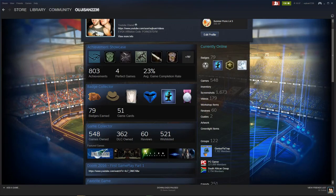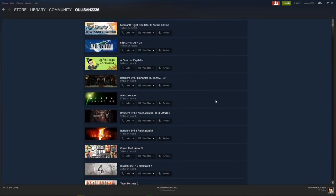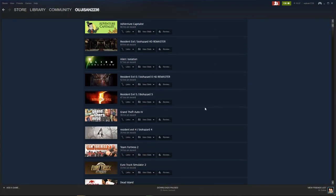Even on your Steam profile you can have the achievement showcase, which can display your rare achievements and things like that. For example, I can go to a game and view its stats and my achievements.